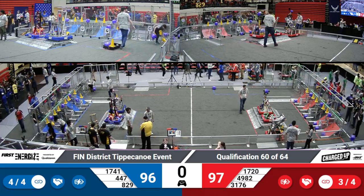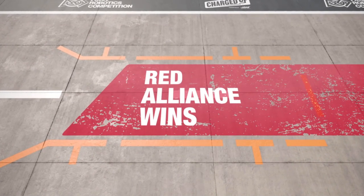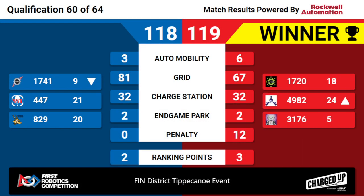They were able to get it in time with two robots docked and engaged. Will the Red Alliance be able to get their last robots engaged? All right, this was a close one. Let's see these scores. And the winner is the Red Alliance, winning by one point. Both teams still got lots of ranking points from this match. It looks like the Blue Alliance was still able to secure their charge station as well as their link ranking points.